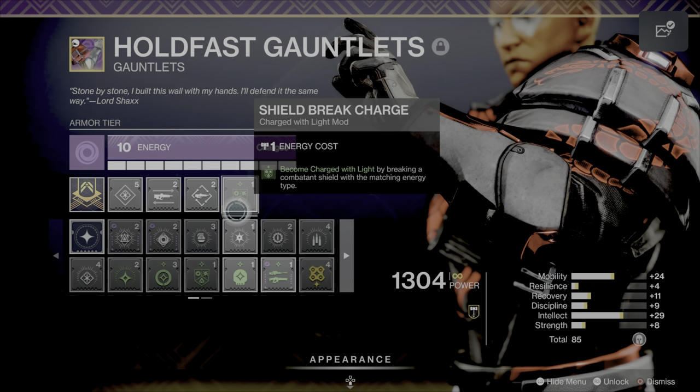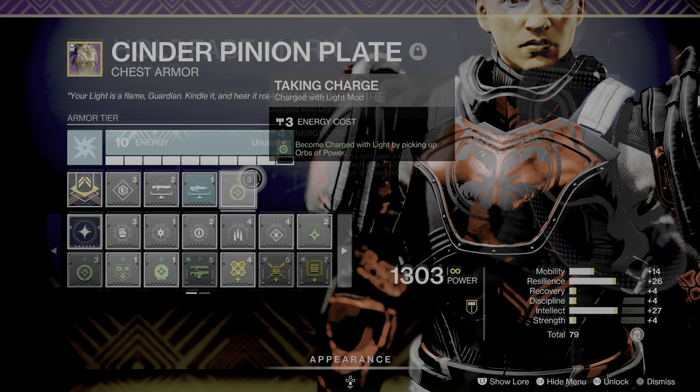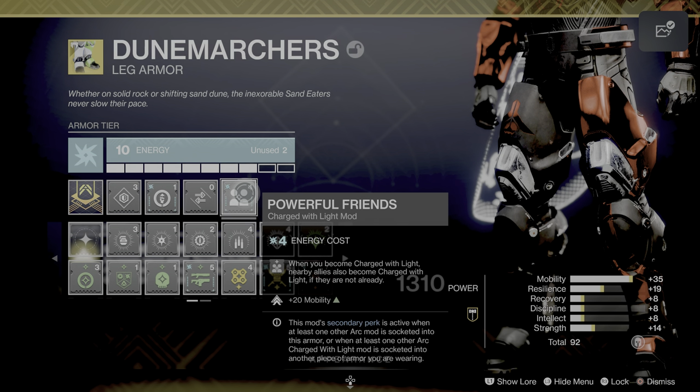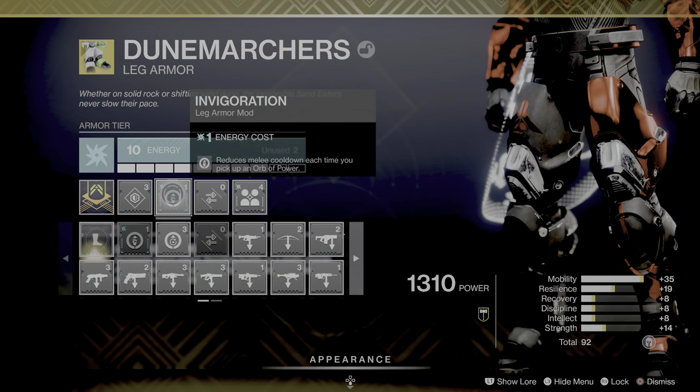Here are the mods we're using, and you can get these from any of the vendors at the Tower. Shield Break Charge: become Charged with Light by breaking a combatant shield with the matching energy type. Charged with Light gives you significant damage resistance when your shield is destroyed, consuming all stacks. Taking Charge: become Charged with Light by picking up Orbs of Power. High Energy Fire: while Charged with Light, gain bonus weapon damage — each defeated combatant consumes one stack. Powerful Friends: when you become Charged with Light, nearby allies also become Charged with Light, and with another arc mod socketed you gain 20 Mobility. Finally, Invigoration reduces melee cooldown each time you pick up an Orb of Power.